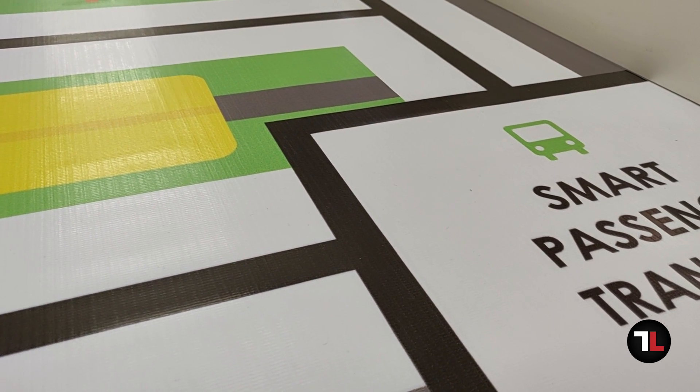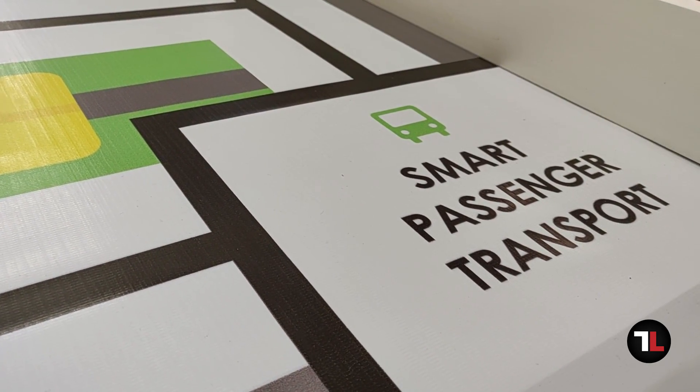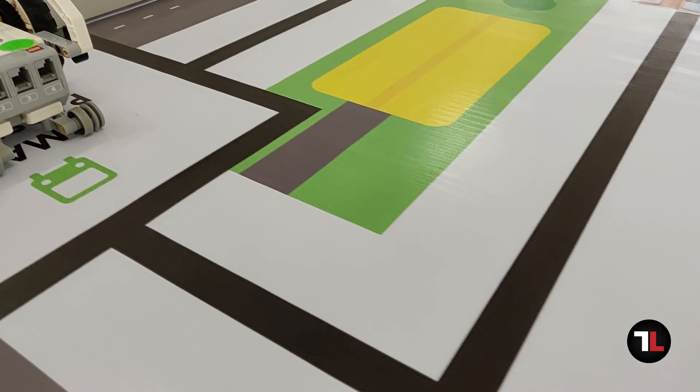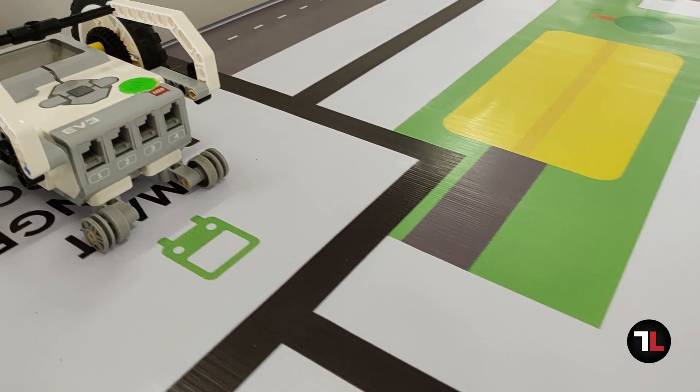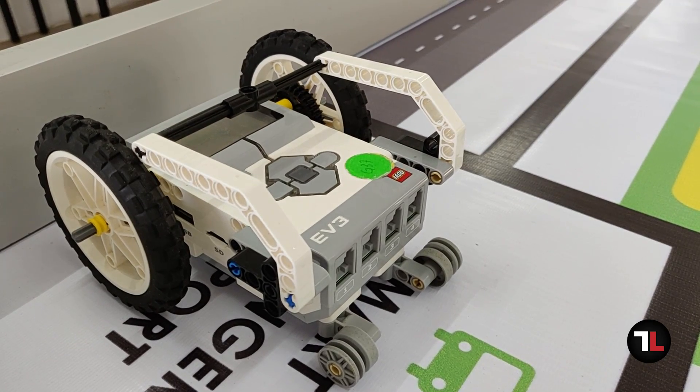In this video, we will look at WL 2019 elementary mission, Smart Passenger Transport. This year's mission is to build a robot that can act as an autonomous self-driving taxi that takes passengers to their targeted area.